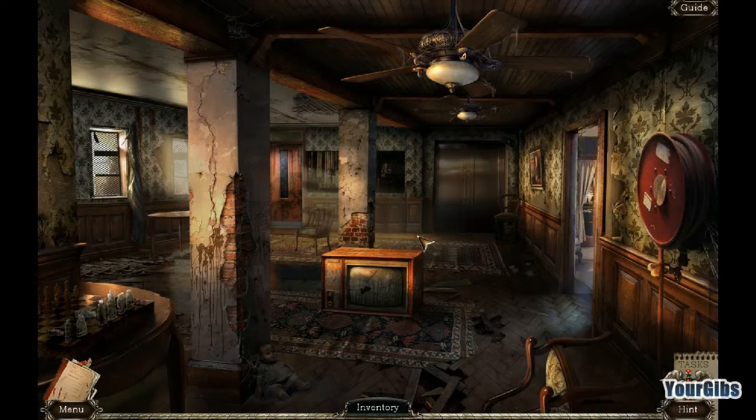We're back for more Abandoned. I'm your Gibbs. This is a creepy asylum that we're visiting. Did you see those things moving up there? Good grief. Inventory-wise, we really just have a baseball bat, which under the circumstances isn't a bad thing. I think I would rather be in this creepy place with a baseball bat.